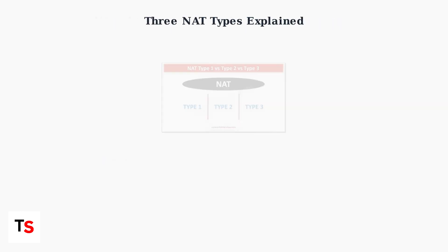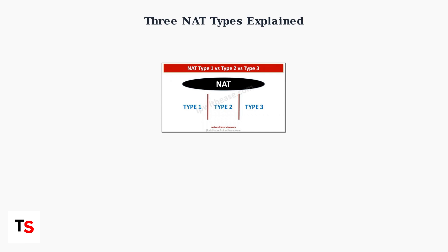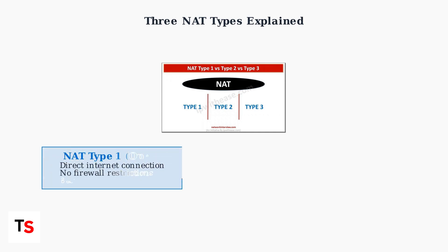There are three different NAT types, each offering different levels of network connectivity and restrictions. NAT Type 1, also called Open, provides the best connectivity. This occurs when your device has a direct internet connection with no firewall restrictions, offering the fastest and most reliable connection for gaming.